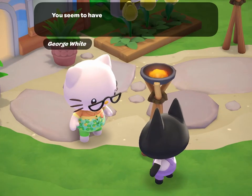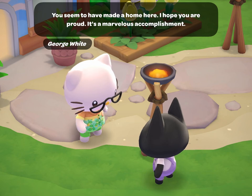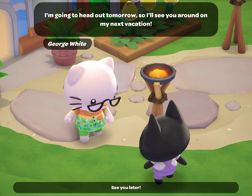This is how to unlock George White as a visitor in Hello Kitty Island Adventure. George White is the father of Hello Kitty and Mimi. He has a humorous, silly side but can often be a little clumsy.